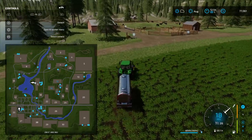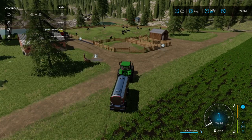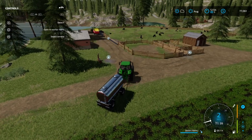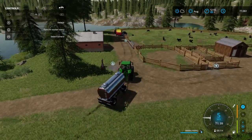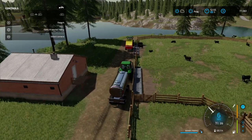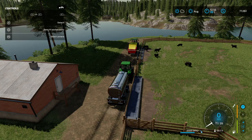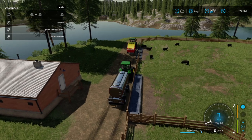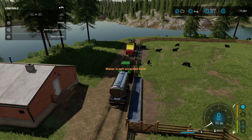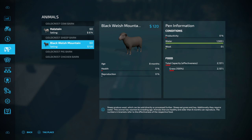So we're here at the sheep farm. We're going to load up on water. That's one way — you can get it from the lake. Basically you just find a place to put your vehicle.